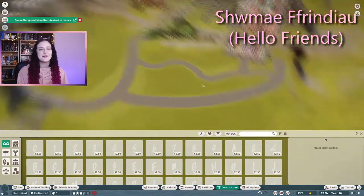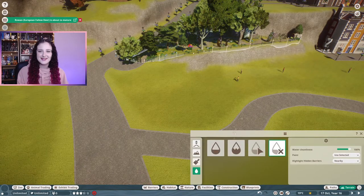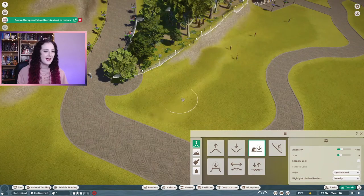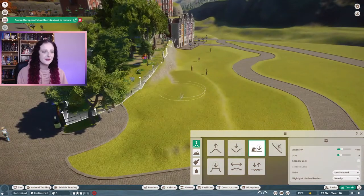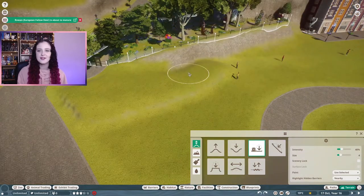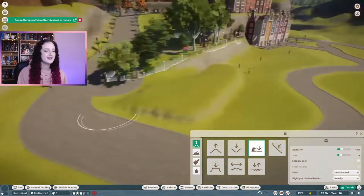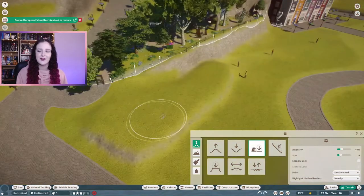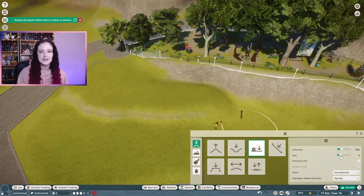Hi my friend, hi and welcome back to my channel. My name is Caitlin Anwin for anyone who's new here. Let's get back into building in Planet Zoo — this is the second habitat in the spring themed section of this North American themed zoo. I'm branching out on the different types of animals for this one too. Today I'm doing a llama habitat — I've never actually built anything for the llamas so I thought it'd be fun to try something different.